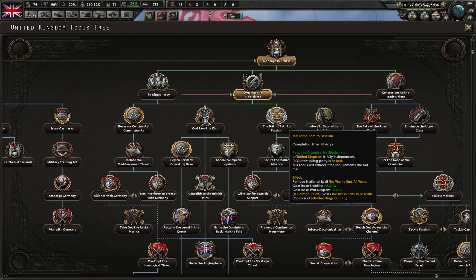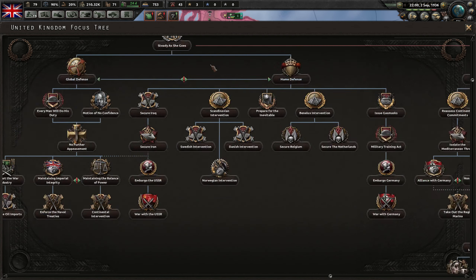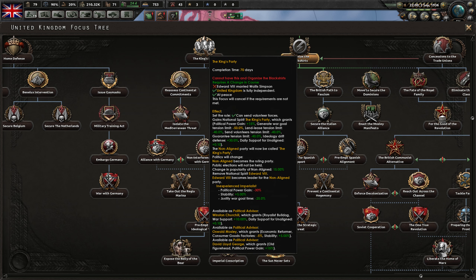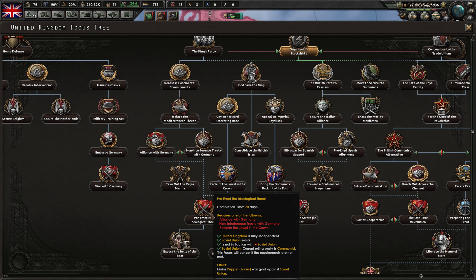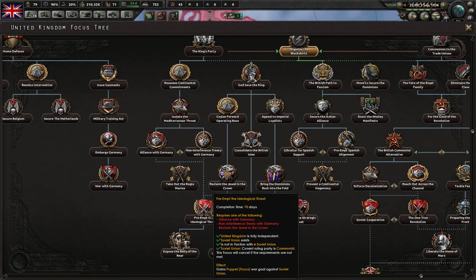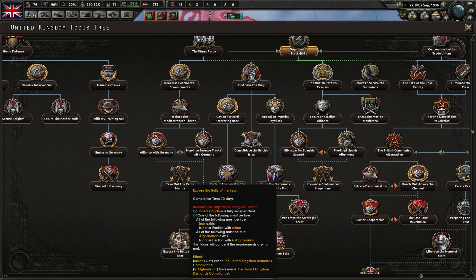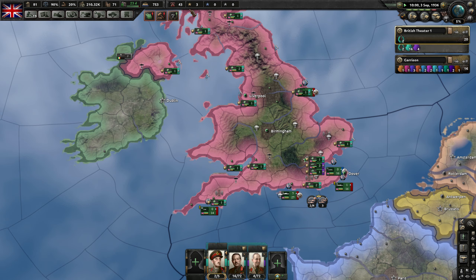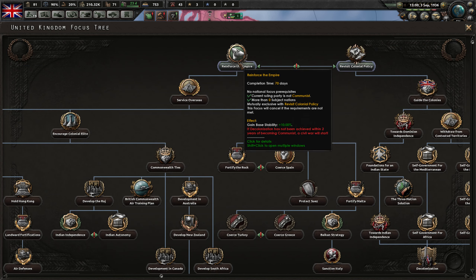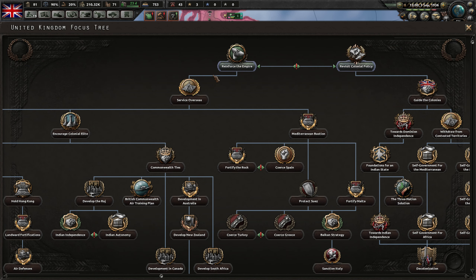We need to be fascist for this to work, so this path is basically stopped. Somebody pointed out I did not have to go for the King's Party to get a focus on Russia — it's over here. Requires one of the following — oh, I can get it from here! So if I get this, I get an annexed war goal against the British Raj and then I can go from that. I should pick a focus though. Reinforce the Empire just gives me stability — my stability is high enough that this isn't really required right now.